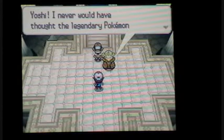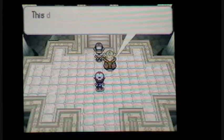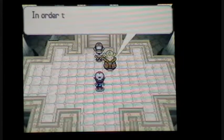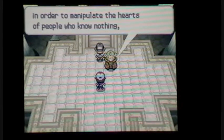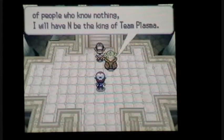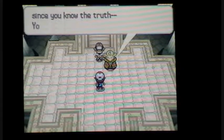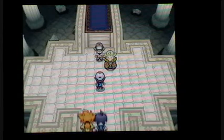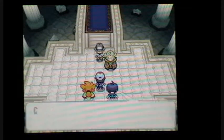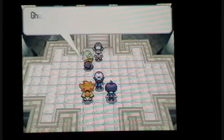I never thought a legendary Pokemon would choose a trainer like you - cut me completely off guard. It doesn't change my goal, the plans have not been disturbed. I know what the rule is for - I'll be the king of Team Plasma. Since you know the truth, you must be eliminated. Can't run away now - bad chance of that.